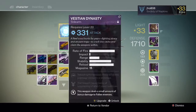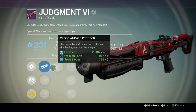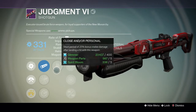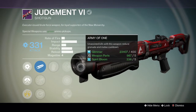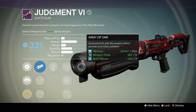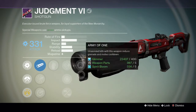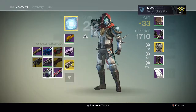Then we got this Judgment 6. It has a close and personal perk on it — 25% bonus melee damage after landing a hit with a weapon. And Army of One: unassisted kills with this weapon reduce grenade and melee cooldown. Not bad on a shotgun, but again I might reroll it.